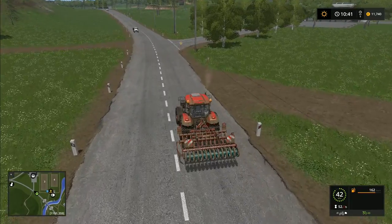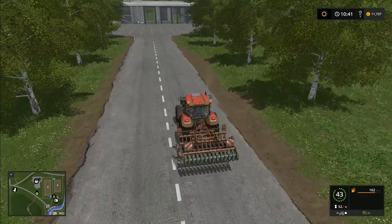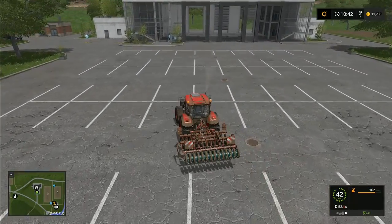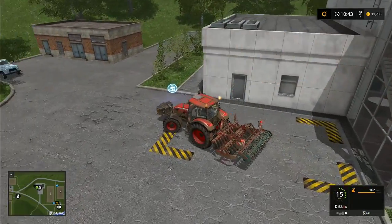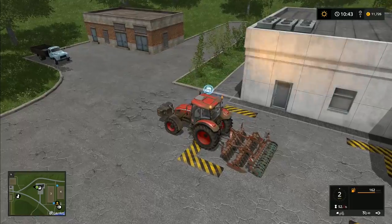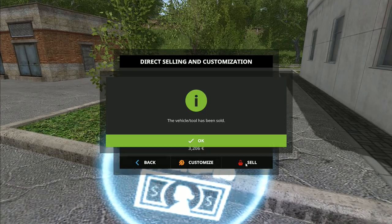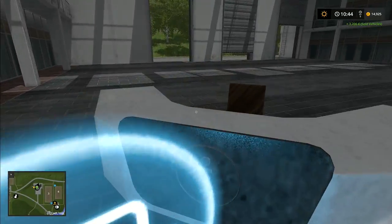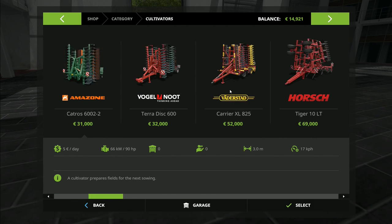With the twelve thousand we got from the rollers, plus what we get for selling this cultivator, we should be able to buy another one. I was wondering whether to buy a trailed cultivator, but the headland turning distance is considerably bigger with a trailed one. So we'll go with a three-point linkage mounted one. Let me take a quick look - it's only three thousand two hundred euros, not as much as I thought.